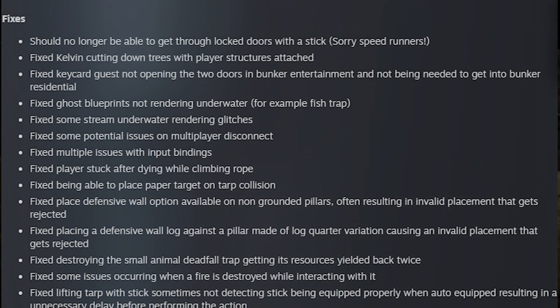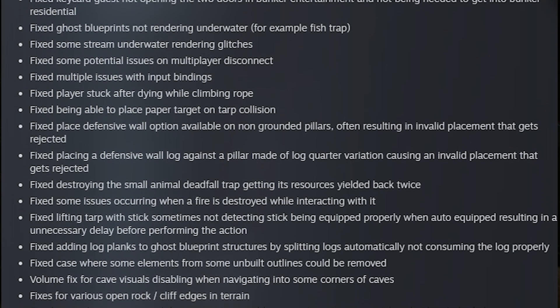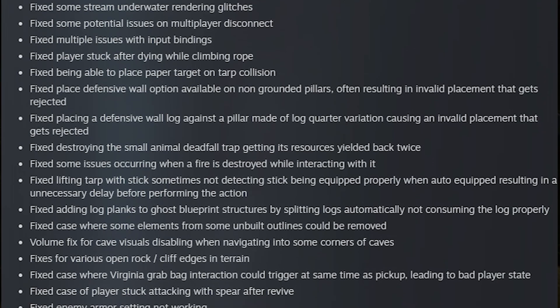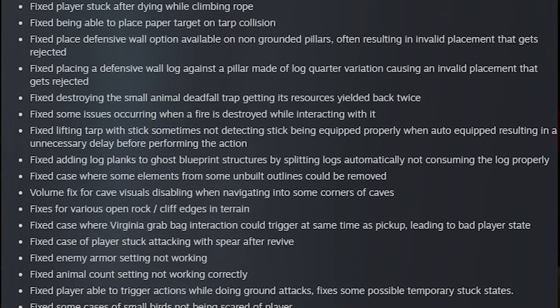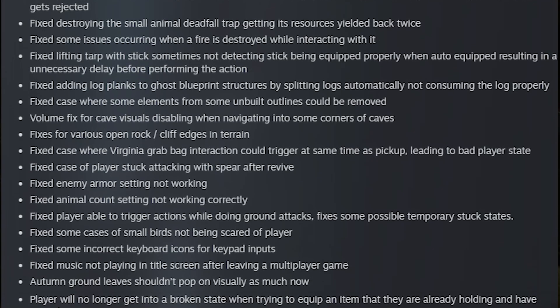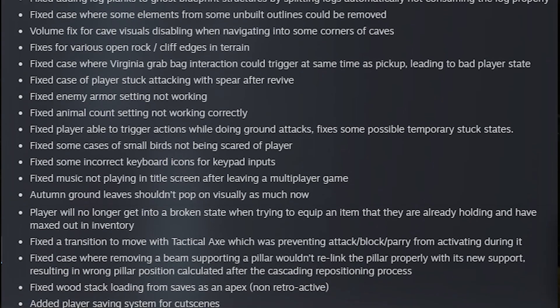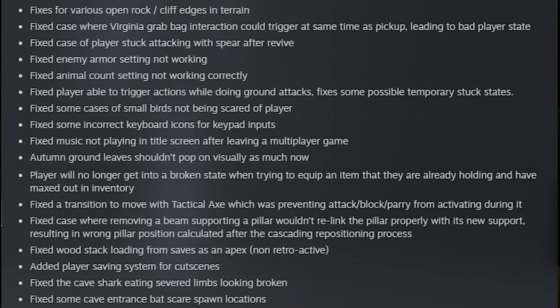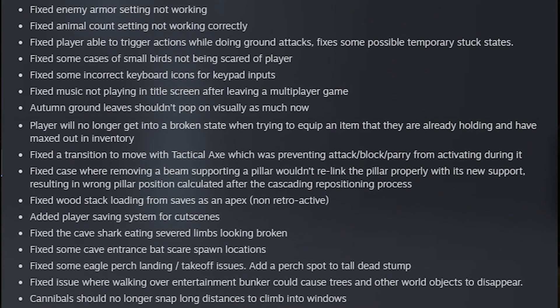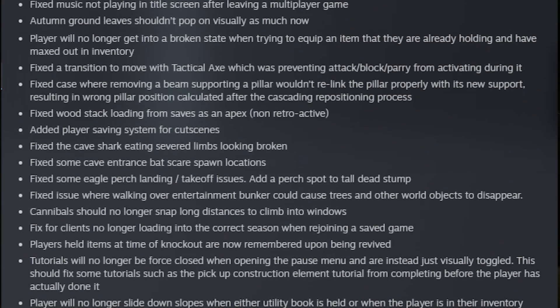The next section is fixes and it is massive. There's too many to go through in this video - I'll show it on screen and have a link to the patch notes below. A couple things to note: you should no longer be able to get through locked doors with a stick - there were speedrunners doing it in like nine minutes. Also fixed is Kelvin cutting down trees with player structures attached. Personally I'm happy that Kelvin will stop chopping trees.